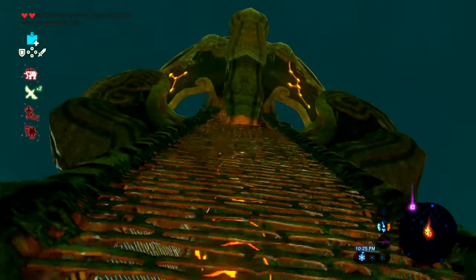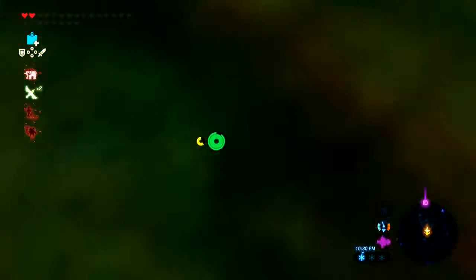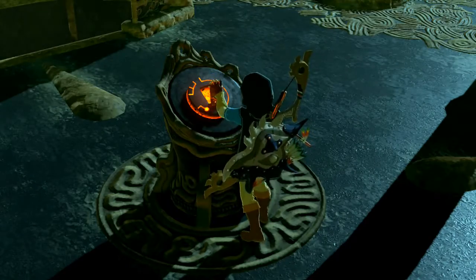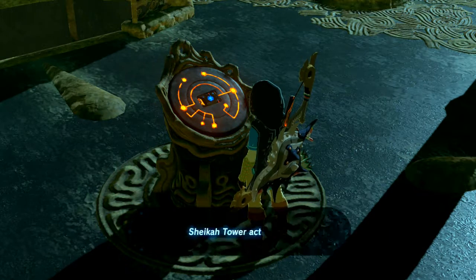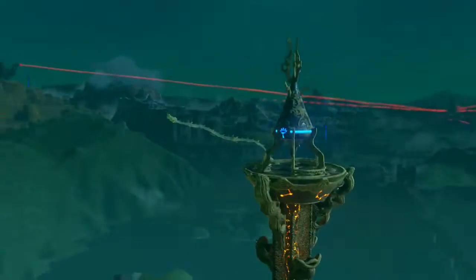Alright, and we're almost there. One more. There we go. Boom, bada-bing. Now we just have one more tower in the whole game, then we'll be done. Then we'll have the whole map complete. All four beams, straight forward — Hyrule Castle.